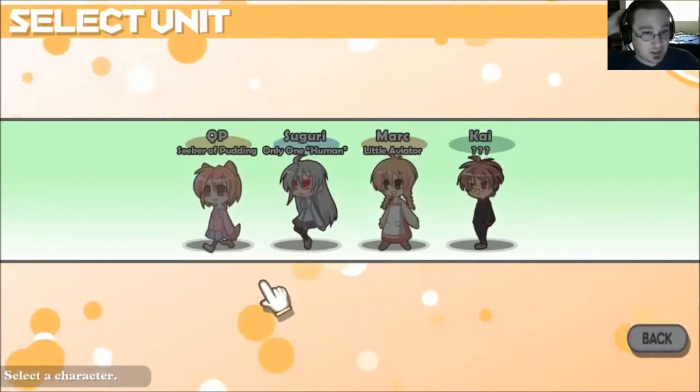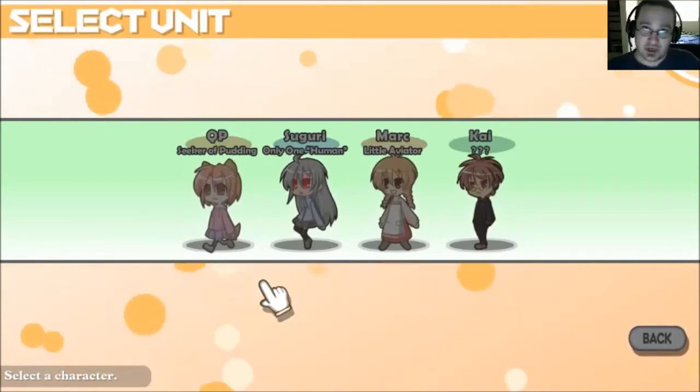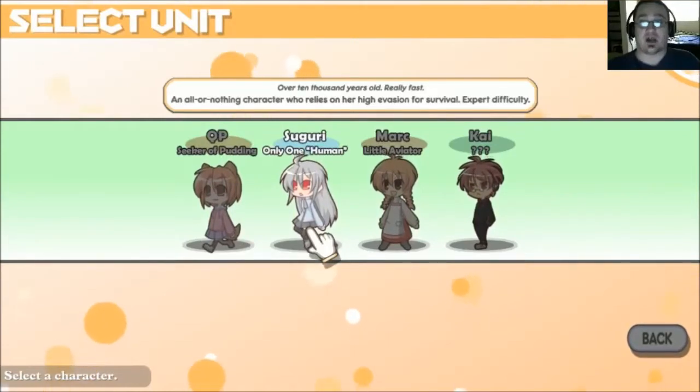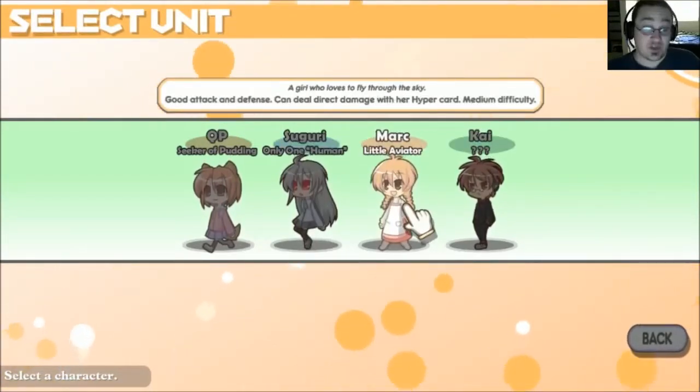So this definitely seems to hammer in on the Japanese humor, and just humor in general. Suguri — over 10,000 years old, really fast. An all-or-nothing character who relies on her high evasion for survival. So each character has its own attributes, like I said, which I think is actually really interesting.